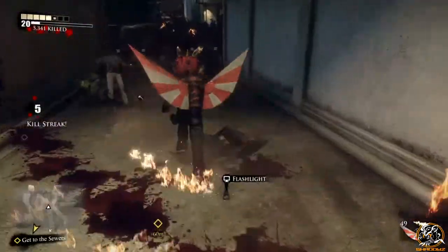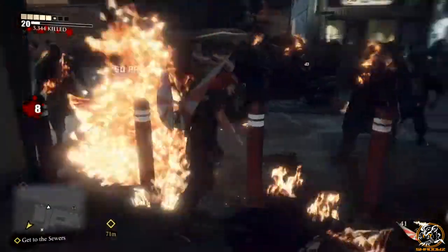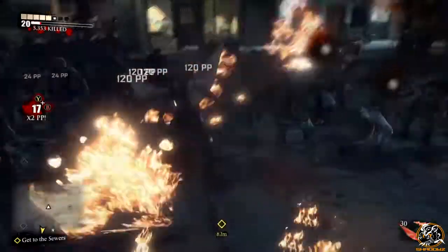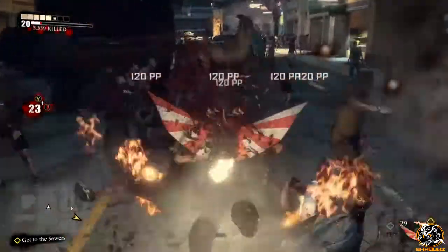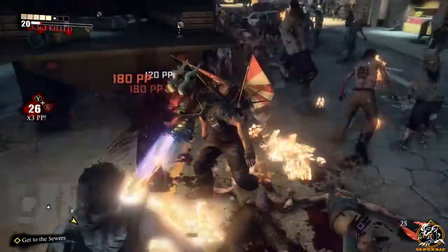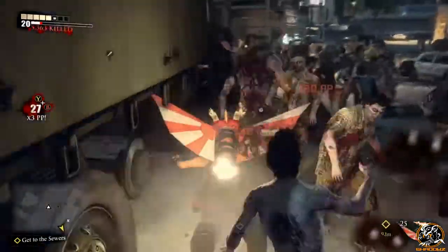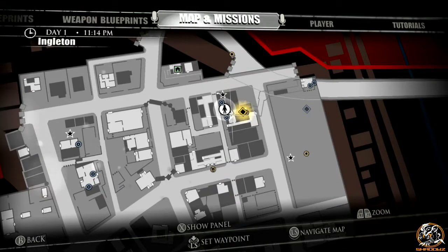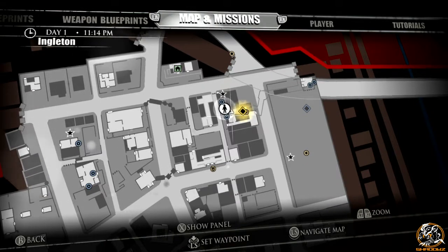Just before getting to it guys, I'll quickly explain how the super combo weapon system works. So for example, using this combo weapon on screen, this is the third time I have found a super combo blueprint for the weapon, the Mecha Dragon. Because it has its variants, the second time will be the Mecha Dragon Blade, and the third time will be the Flame Mecha Dragon. So that's how you get this super combo weapon.